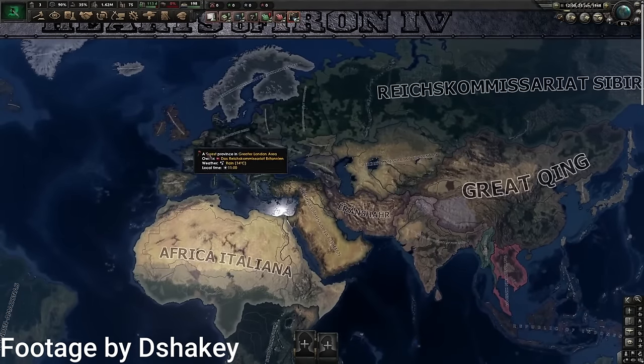Extremis Ultimis is an alternate history mod that covers a second American Civil War in the year 2023. Aside from adding new tech, focus trees, and factions, this mod also has a unique America map.